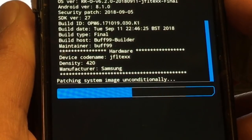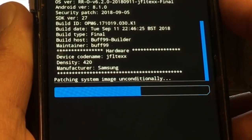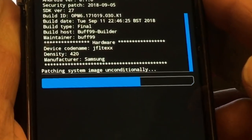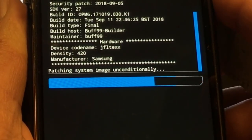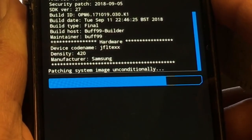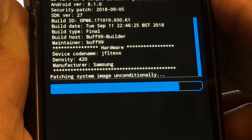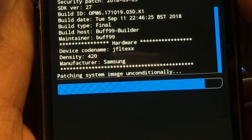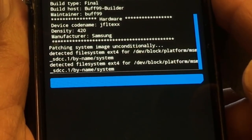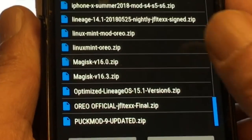You guys are really blessed — the ladies as well, the coffee girls, all of you working on this and making it possible. Resurrection version 6.2. It's amazing to see this happening on such an old phone, because this is still a very great phone, guys. Make no mistake.